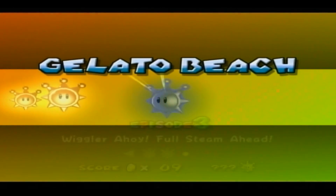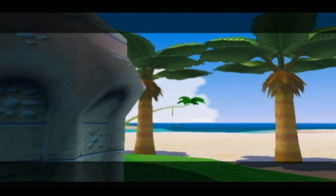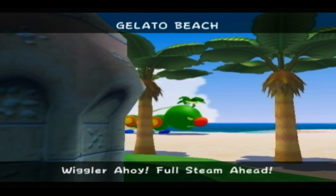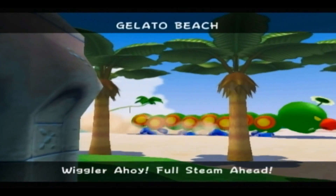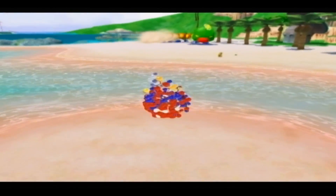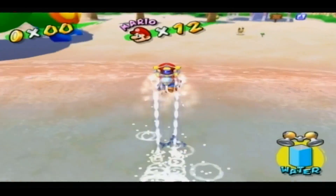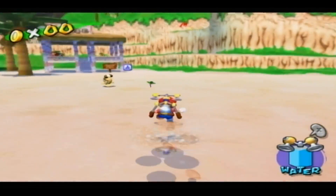Next up, we have Episode 3: Wiggler Ahoy! Full Steam Ahead. Guess our Wiggler friend is back. And as you can see, he is very mad because of what we did to him, so we have to stop him. He's mad. So in order to do this - this is actually a boss fight, if that wasn't obvious enough.